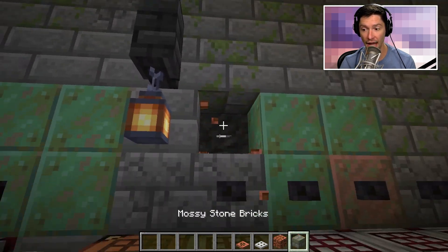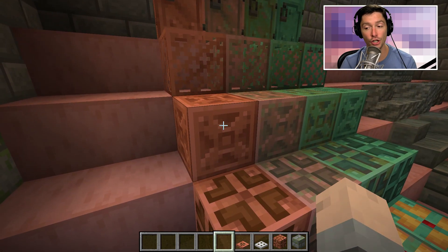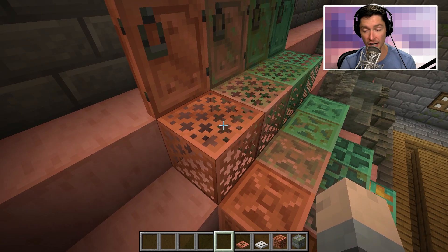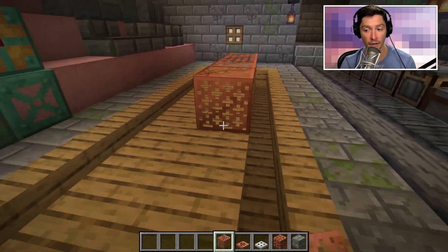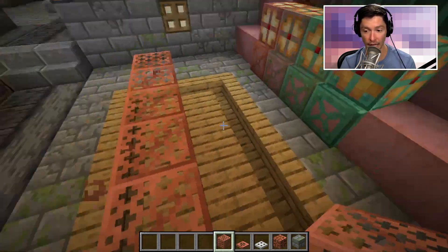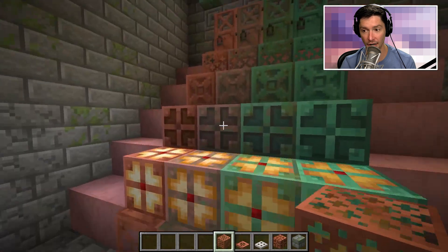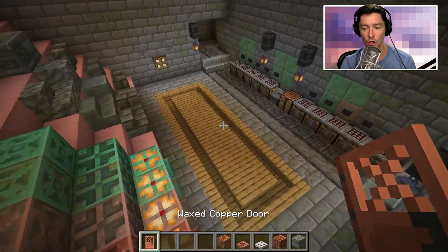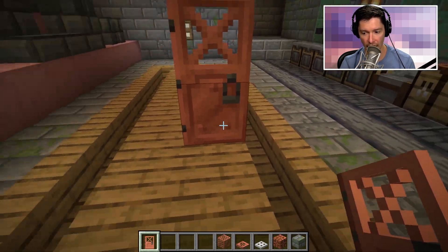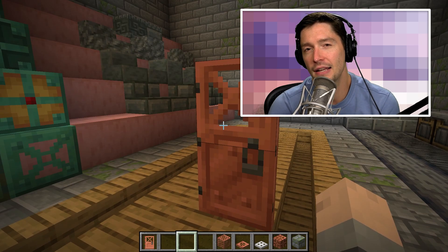There's a brand new chiseled version of copper, and the copper grate, which looks and sounds awesome. I love how it sounds when being placed and when walking along the top of it. Then finally there's the copper door, which kind of looks like it has a lock on it, but it's just a normal door.